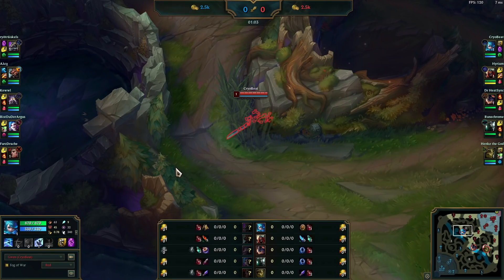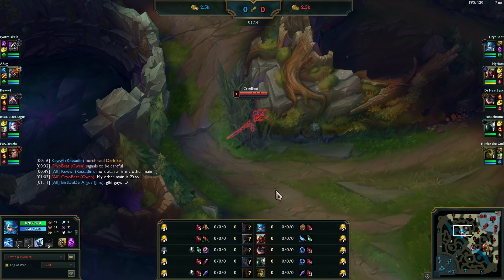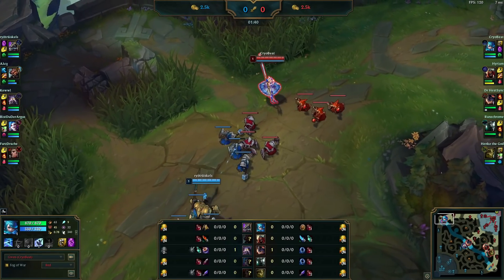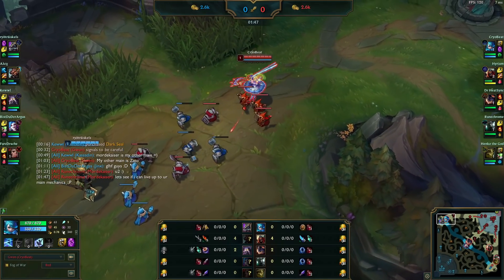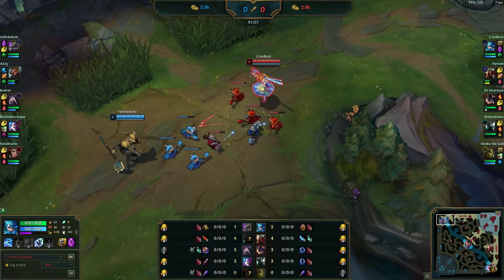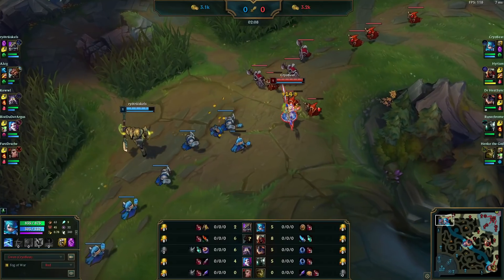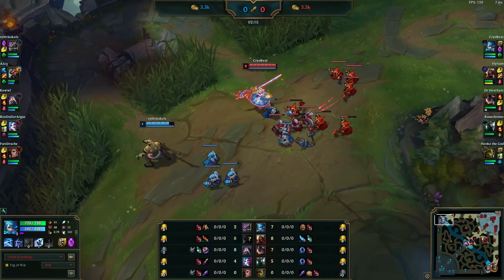Right away you can see that Nasus has purchased a Null Magic Mantle, which I would not recommend against Gwen for many reasons. First, Gwen does true damage on the Q — the magical damage you need to worry about. Second, as an auto-attacker Gwen does a lot of physical damage. Third, 99% of the time you want a Doran's item, not a Null Magic Mantle, which provides minimal value here. It will resist my Grasp I suppose, but overall you can tell Nasus isn't the quickest on the draw. Believe me, this game is still somehow balanced.